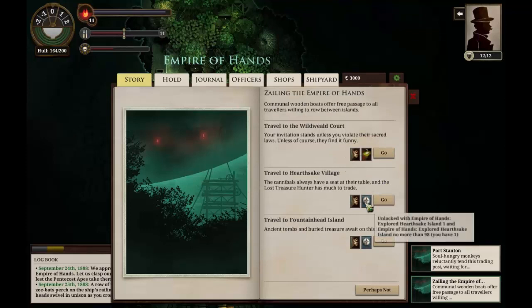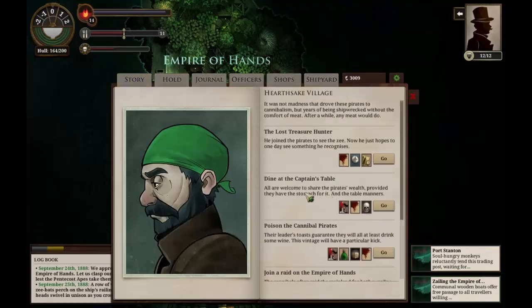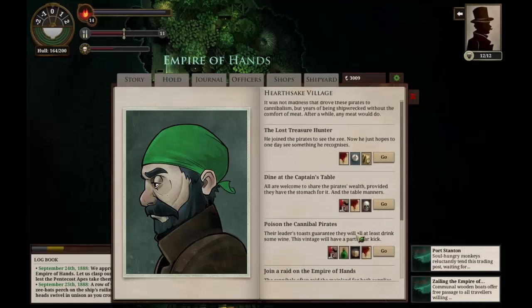Zailing the Empire of Hands, we can go to Hearthstake Village or Fountainhead Island. Hearthstake Village is the cannibals — we could investigate them since we've not done this for a little while. The delicious smell of the cannibals' cooking stretches much of the way across the passage — they'll make a vegetarian salivate and reach for a fork. We can poison the cannibal pirates, which is probably going to hurt us. There's also the Lost Treasure Hunter — we can talk to him. Everything is wounds, no more than two. Let's talk to the Lost Treasure Hunter.